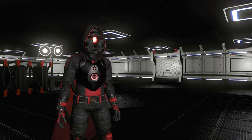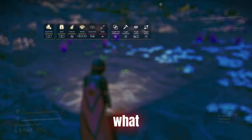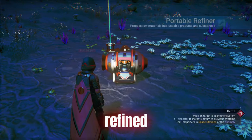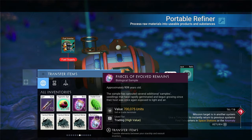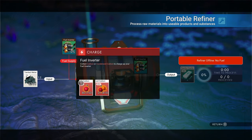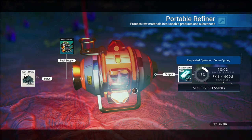Alright, you should now be swimming in tainted metal. What you're going to want to do with this newfound tainted metal is refine it into nanites. But that's not all, so make sure to follow my steps very carefully. First, I want you to place down a portable refiner. Second, insert a full stack of tainted metal and refine it all down into nanites.